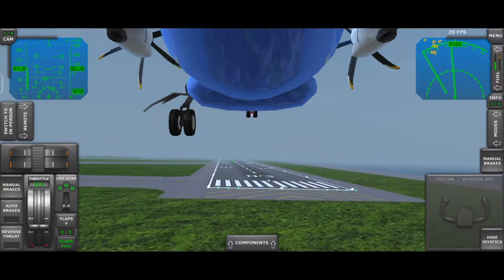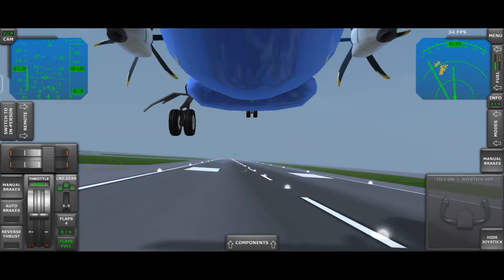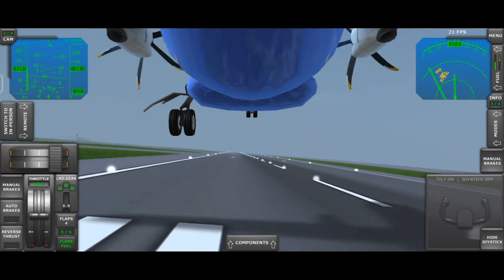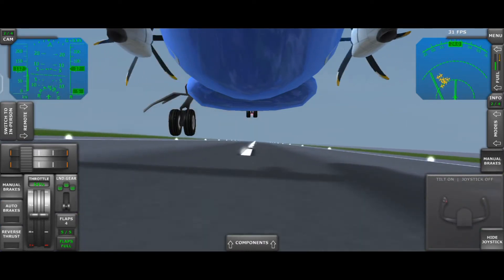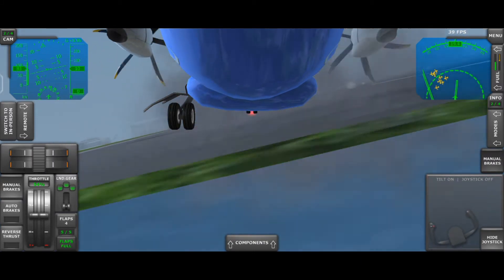Here you can see we have approached the runway. Now I've gotta place the plane very smartly because one landing gear is missing. So I'm trying to do a little bit tilted landing, so that all the force goes on the available landing gear. And I did a touchdown, but the plane bounced back. I tried again — good touchdown. I'm trying to put the plane down, and we have touchdown.